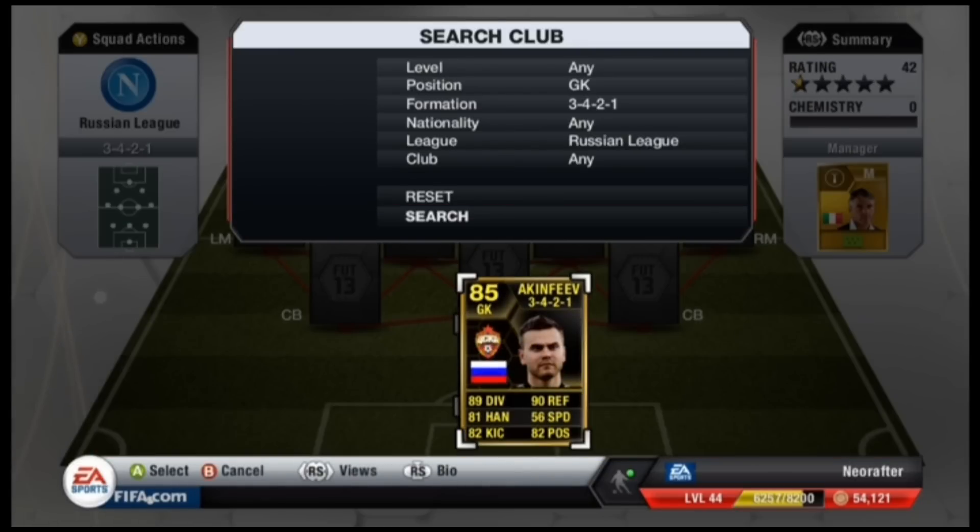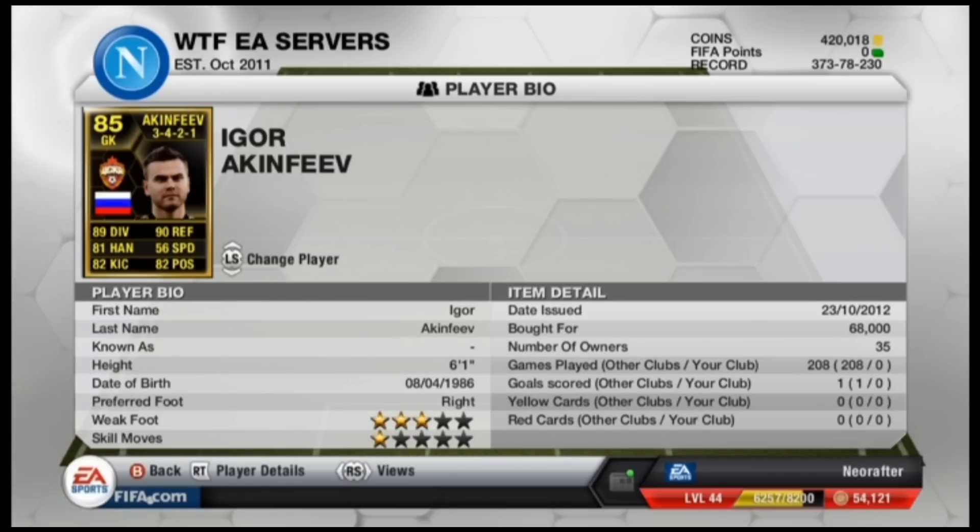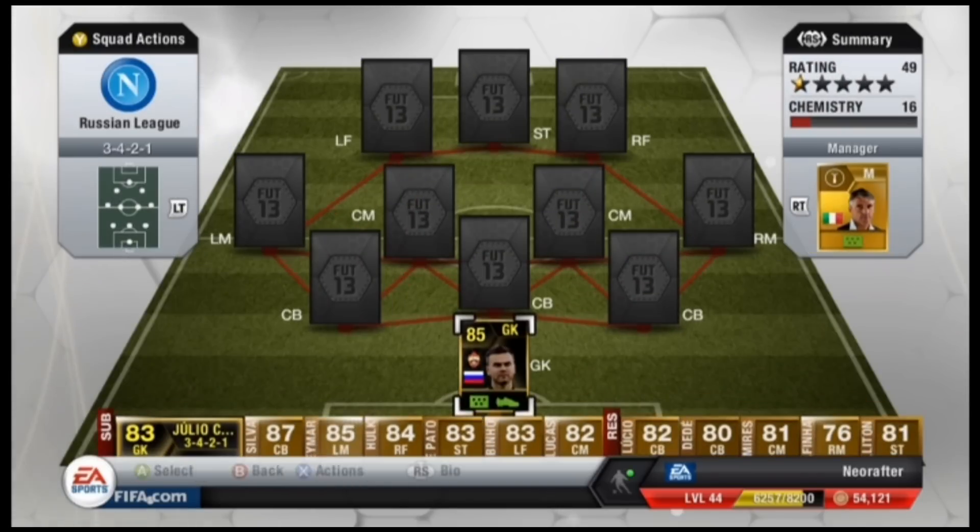In goal, we've gone for the Inform Igor Akinviev. He's a great goalkeeper with absolutely brilliant stats. He goes for about 66,000 coins.